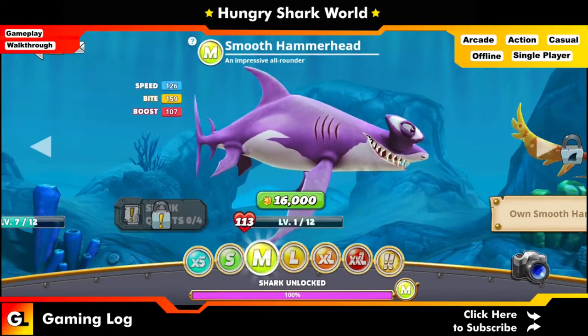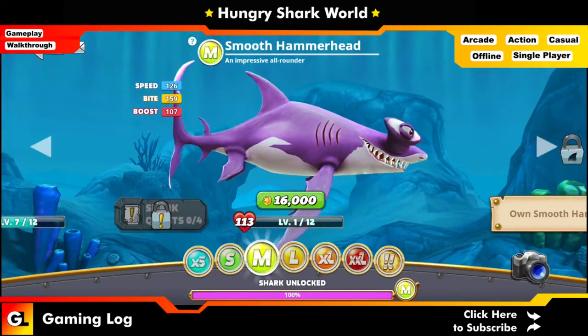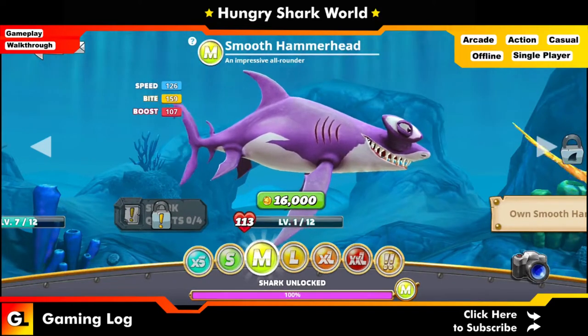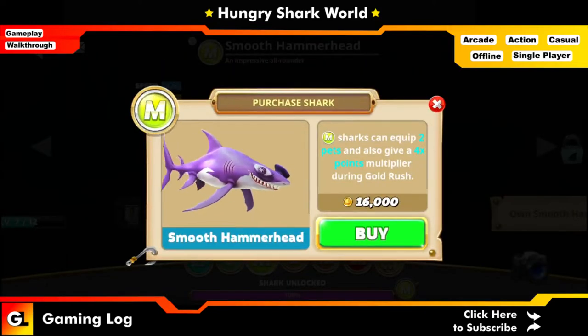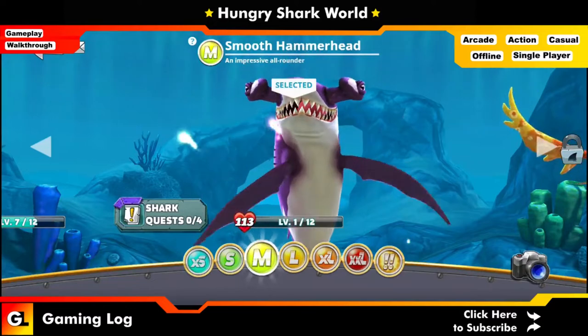Hello guys, welcome to another episode of gaming vlog! In this video, we are going to look at Hungry Shark World. Today we are going to buy our Smoothhead Hammer and look at the basic quest. It costs around 16,000 fin coins, so we just buy it here — and we just have bought it!